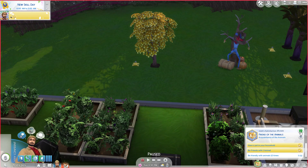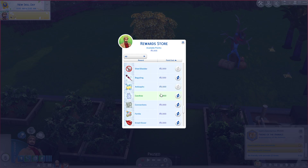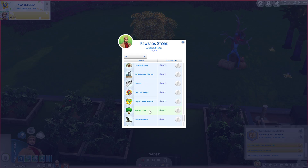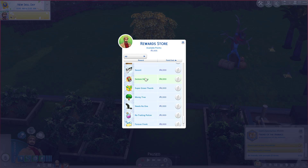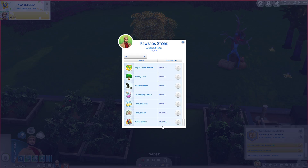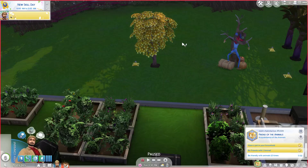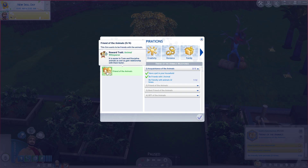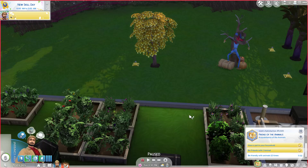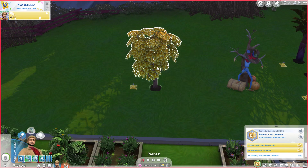Now let's talk about how you get the money tree. It's through the reward store, so you can actually get infinite ones, but it does require a hefty price — it's 5k. That's more than Hardly Hungry, more than Seldom Sleeper (they changed that name from Never Weary). It's almost more than a lifetime wish. Completing an aspiration gives you roughly four to five thousand points over your entire lifetime — just enough to unlock this one money tree.